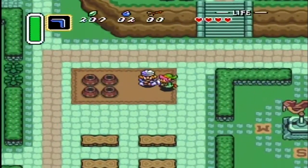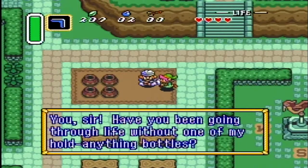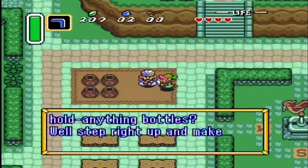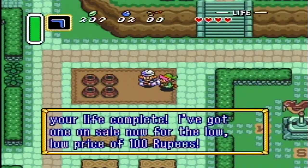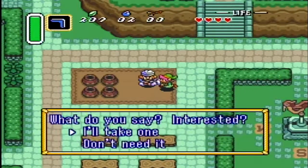But you can talk to this guy. 'Have you been going through life without one of my whole-anything bottles? Well, step right up and make your life complete. I've got one on sale now for the low, low price of 100 rupees.' What do you say? Interested?